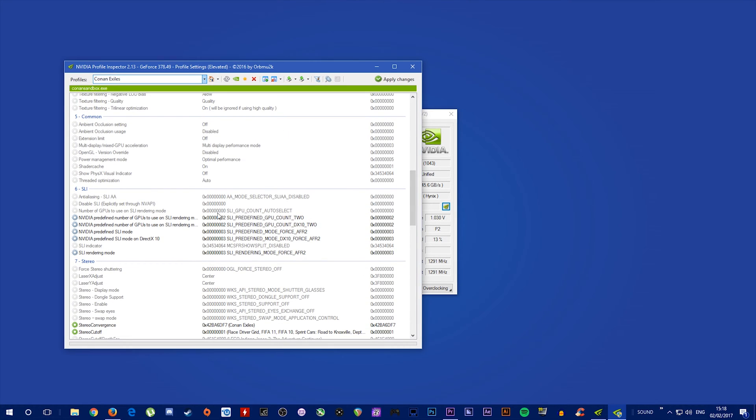You're also going to want to change your predefined number of GPUs to two in both of these areas, and then you're going to want to force AFR on both of these channels and also AFR down here.